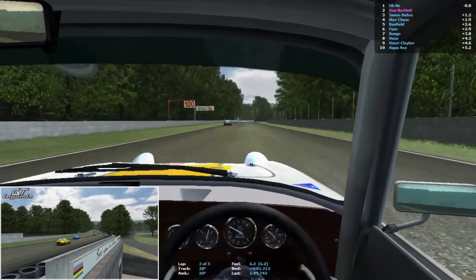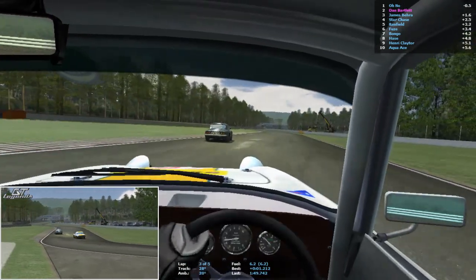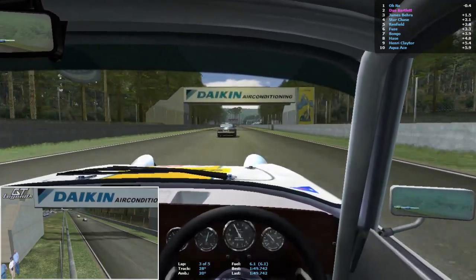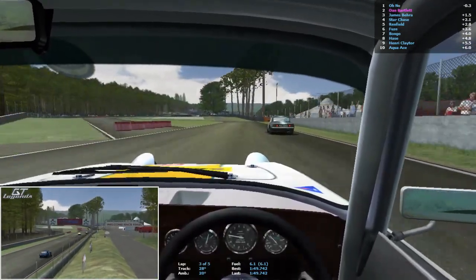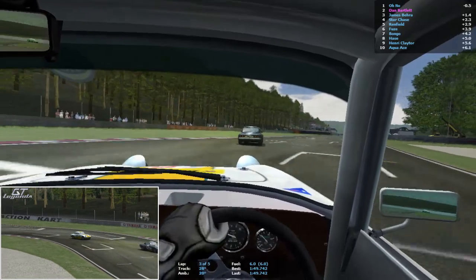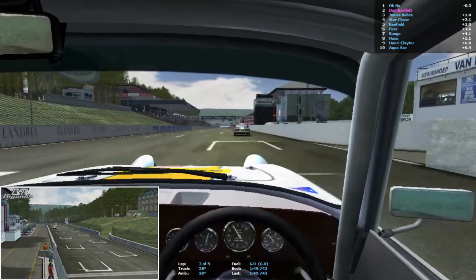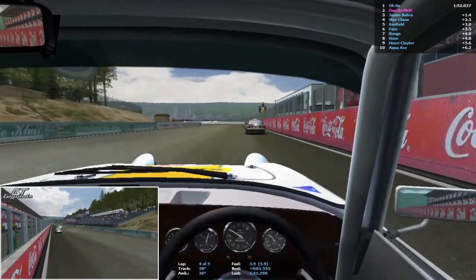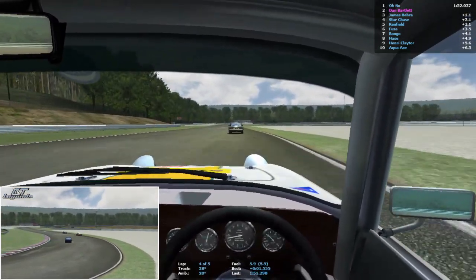We're over halfway done in this race now, and this is where the confidence builds because the tyres are up to temperature. I can really thrash the car into some of the corners which is absolutely awesome, and I can late brake as well because these cars have really damn good brakes. I've changed the brake bias to more towards the front — I think 62% — and the brake pressure I've dropped to 86%, otherwise the front will just lock up.